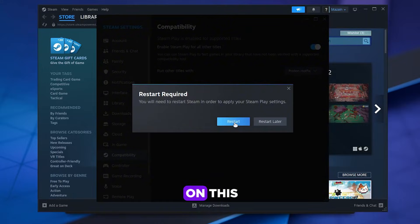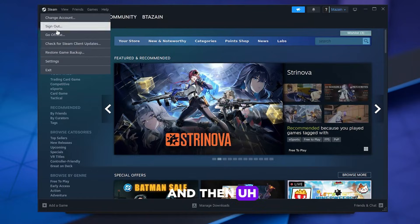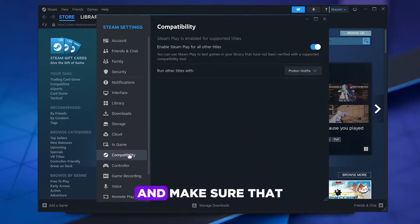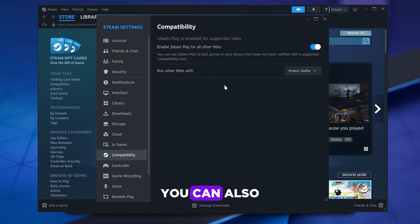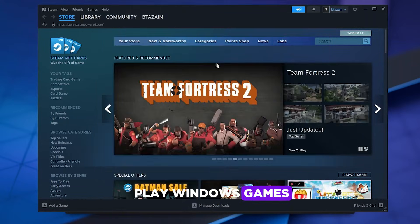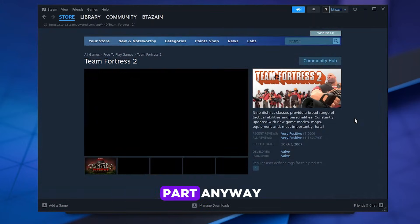After restarting Steam, go back to Settings, then Compatibility, and make sure that Proton Hotfix is enabled. With that enabled, you can play Windows games on Linux even if they don't natively support it. It may be a bit janky but it works for the most part.